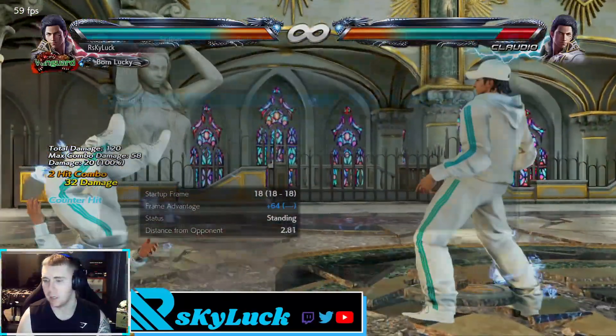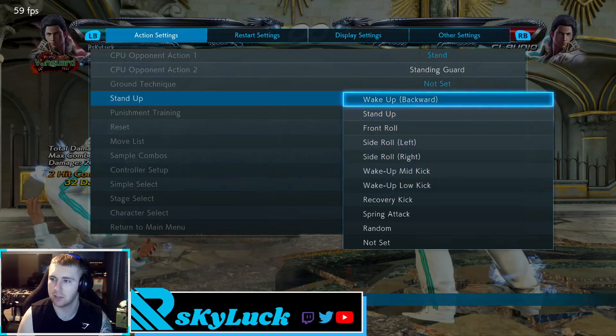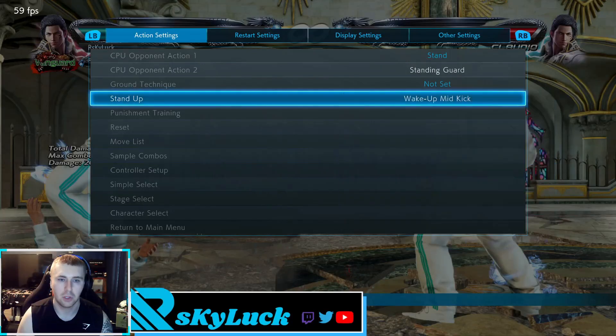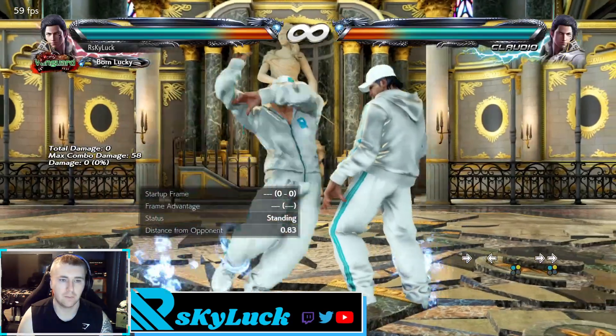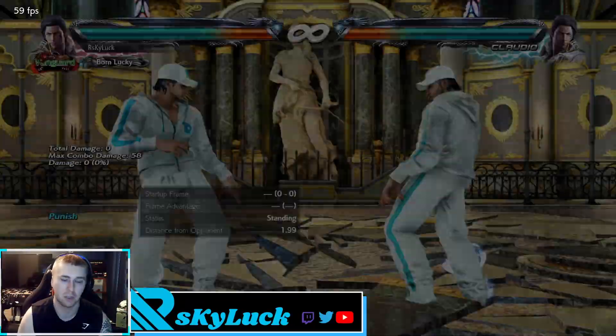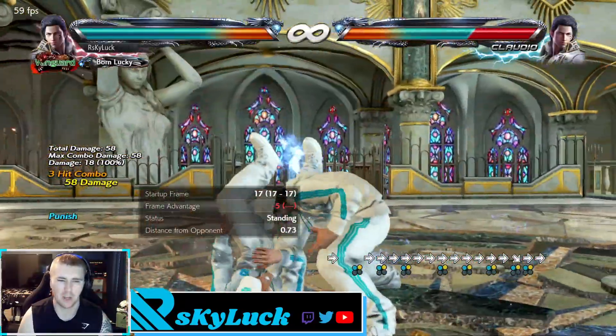With Starburst it definitely beats the mid and definitely beats the low, so forward 1+2 will beat any sort of wake-up if you have Starburst. Without Starburst, you want to sidestep right duck — hop kick is probably the easier option.